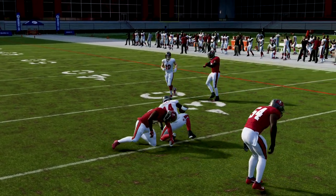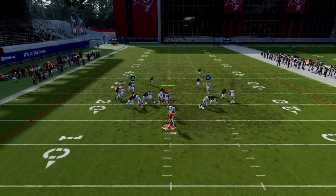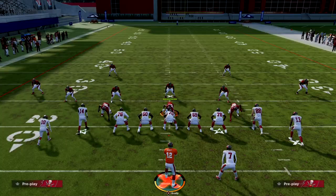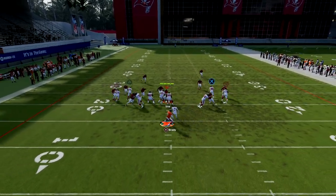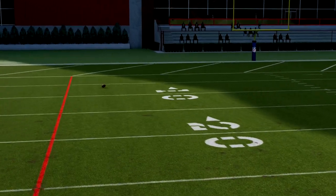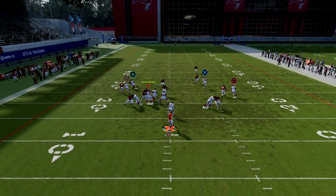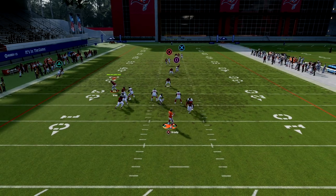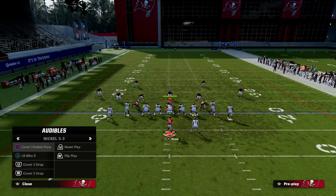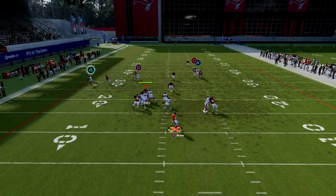We haven't covered this play much against man, but it's actually pretty good. The option route on the left side will basically turn into a really good out route, so you can throw that against man coverage. Against Cover One, the post can sometimes get itself wide open — especially if you have a speed or agility lead on that player, it'll help him beat man more consistently. The streak clears out any deep third coverage. Your in route is also really good against man.